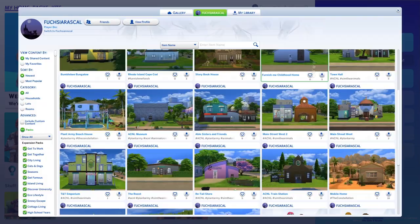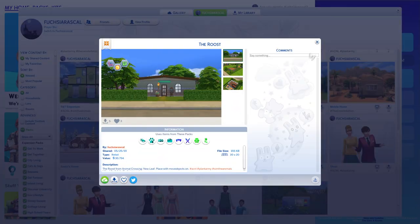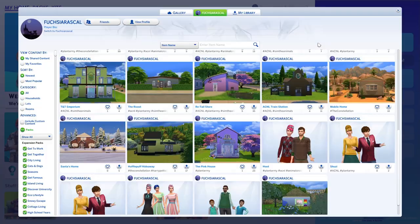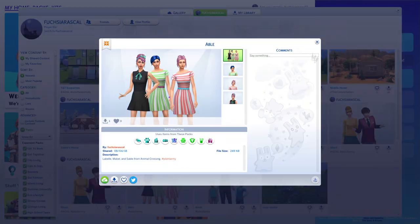But if you'd like to use my buildings to fill out your world, they're all CC-free and on the gallery under EA ID Fuchsia Rascal. I've also got some Animal Crossing NPCs up there, and will be making more as I play more.